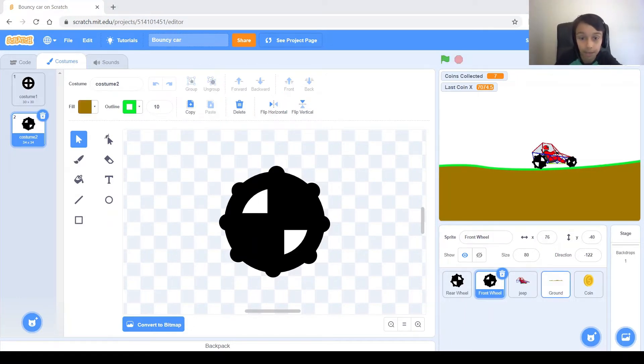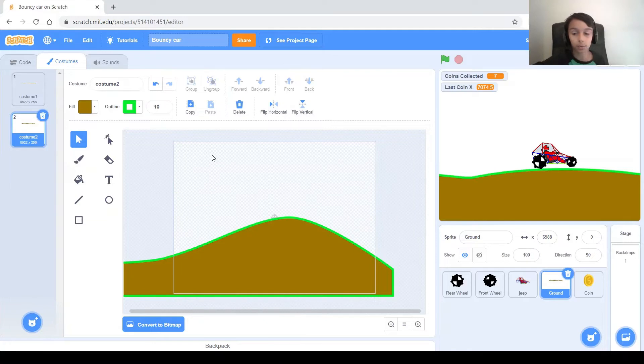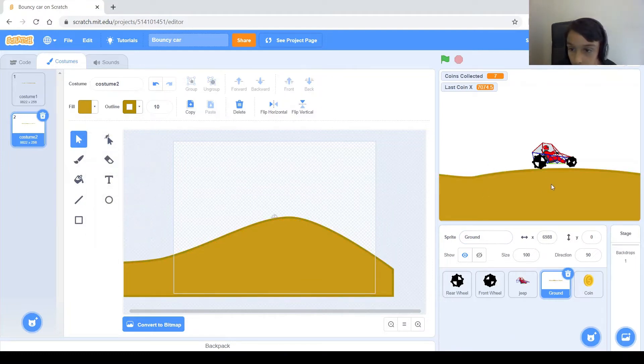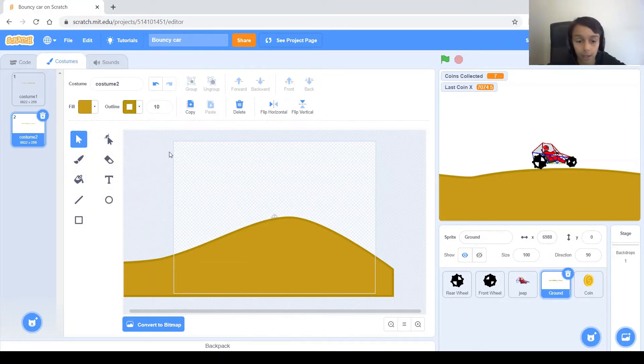Next I'm going to go to the ground costumes and make another ground for Mars. I'll do it in a simple way — just duplicate the costume, select all of it, and flip horizontal to save time, but you can draw a whole new ground if you want. Then I'll select all with Control-A and change the colors, because on Mars there's no grass. The inside will be a brown color and the outline will be almost the same but a bit darker. I think that's good.